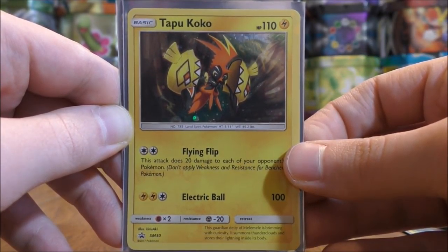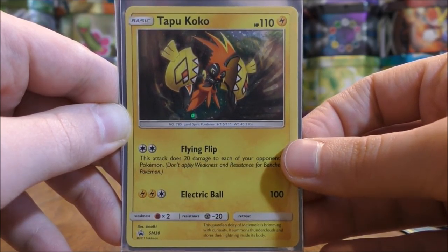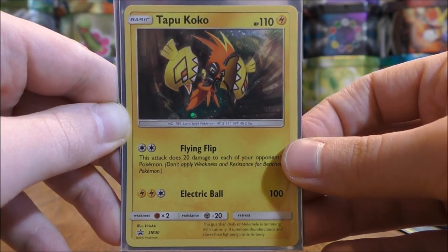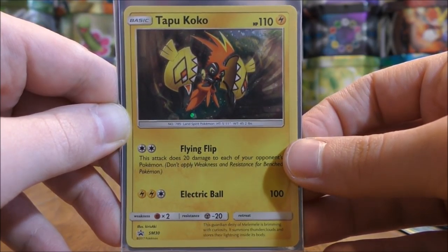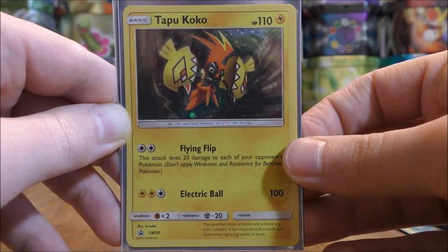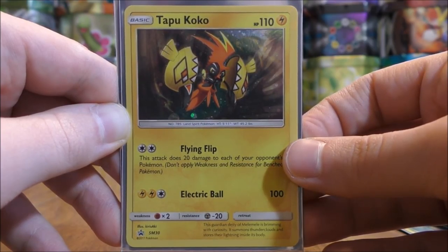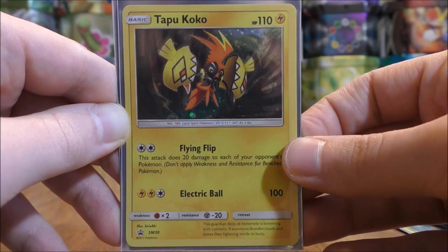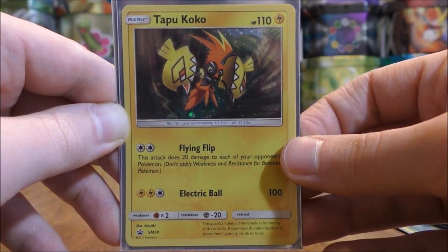I use one Tapu Koko — the Black Star Promo SM30. I use this card for a couple of reasons. Number one, it has a free retreat cost, which helps with Golisopod GX using its First Impression move. Number two, Flying Flip — for one Double Colorless Energy — does 20 damage to each of your opponent's Pokemon. If I'm facing a Fire-type deck I can use this card, and since this deck doesn't have that many powerful attackers, doing 20 damage to each opposing Pokemon can reduce their HP and make it easier to knock out some Pokemon in one turn.